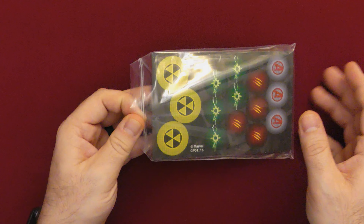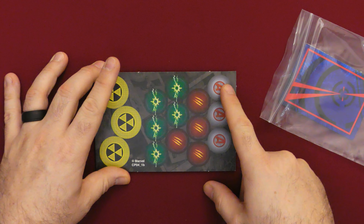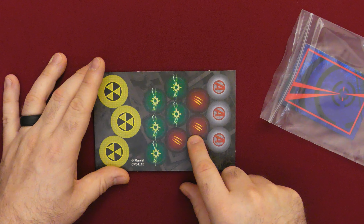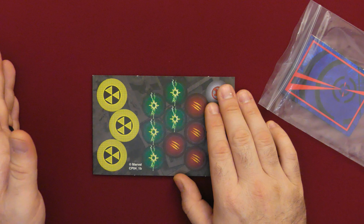Inside the rest of the bag we've got what looks like the fifteen tokens they were talking about — regular objective tokens or things you can contest with, some damage tokens, some power tokens because you always need those, and then three Gamma tokens which are specific to his crisis card, his mission card.